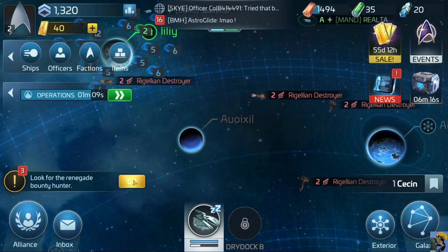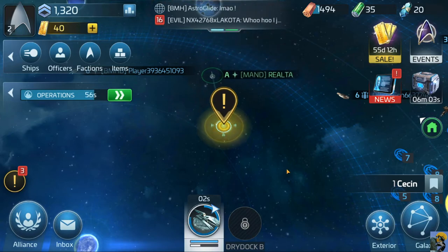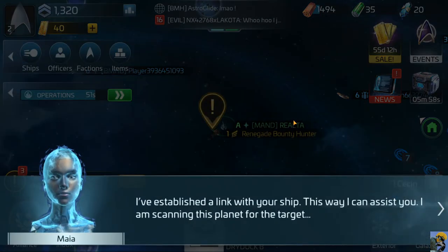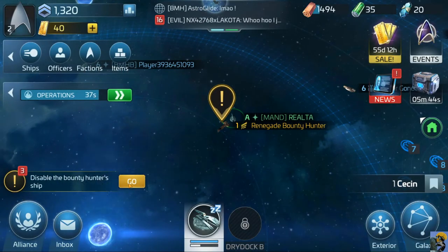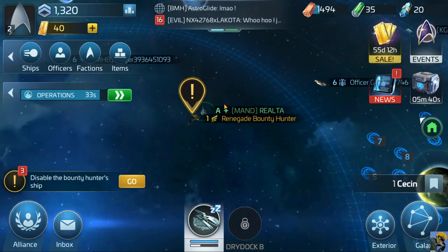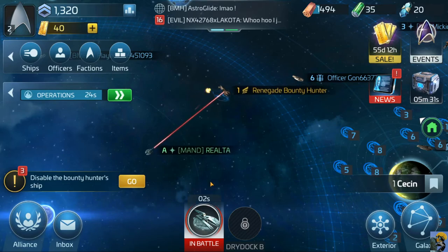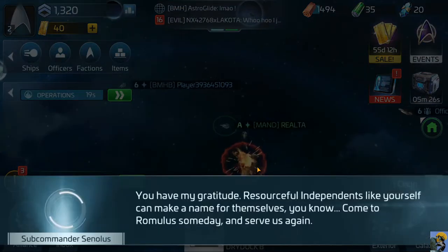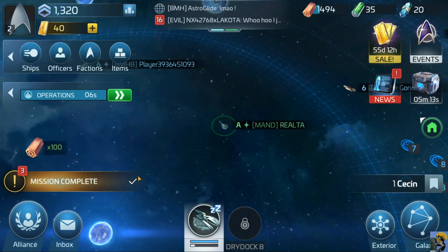I need to look for the renegade bounty hunter - he's over here. I'm not sure what this white bar is, if it's my health or my shields - I'll have to look into that, seems important. Maya establishes a link with my ship. Target located - the fugitive is on the other side of the system. Disable the bounty hunter ship. My strength has gone up, so that seems good. You have my gratitude - come to Romulus someday and serve us again. Yes, it's my pleasure.